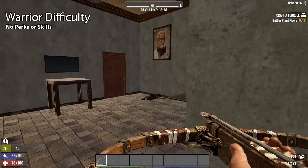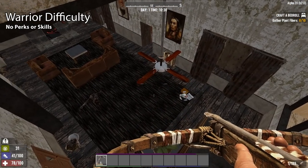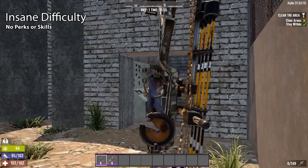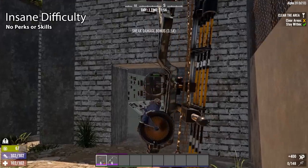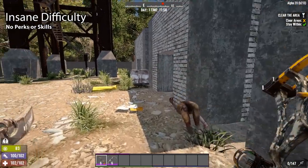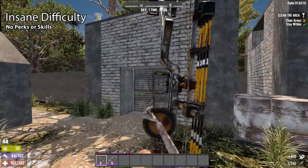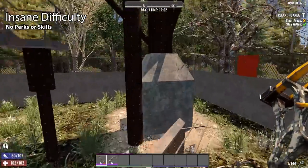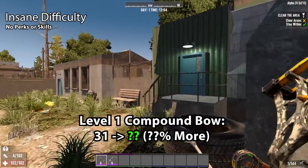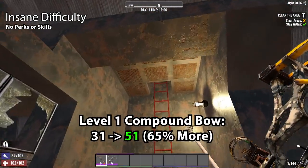So, the worst bow received a 52% buff to its damage and the worst crossbow received a 92% buff. But what about the best bow and crossbow? The compound bow in Alpha 19 had a damage offset of 0, and in Alpha 20 it now has a damage offset of plus 9.15. For the level 1 compound bow with steel arrows, it did 31 damage in Alpha 19 and does 51.15 in Alpha 20 — a 65% buff. All values are plus or minus up to 15% due to variable statistics.